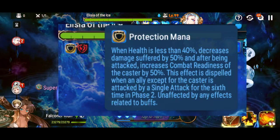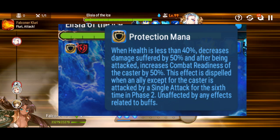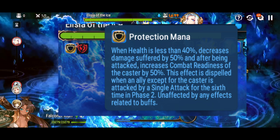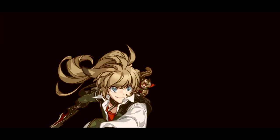Now on to stage two. In stage two, we need to get rid of mana protection because the boss will just kick your butt unless you get rid of it, and the way you do it is by hitting the little Yeti in the front with single attacks five times.